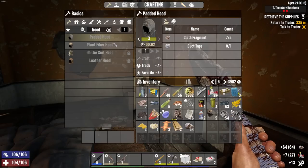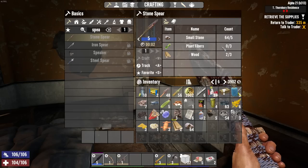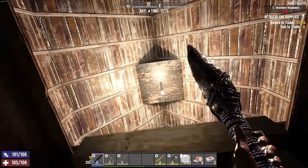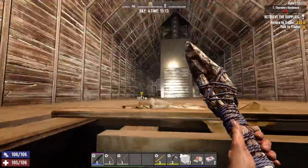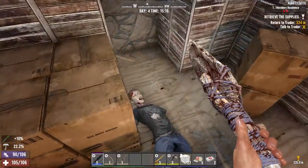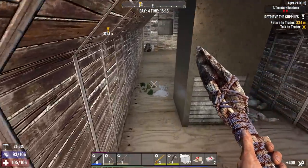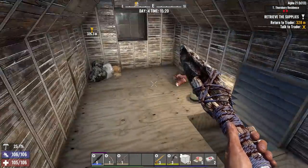Do I have enough random crap to make a spear? Nope, I need more plant fibers — I swear I just picked some. I need a little bit more wood anyway, no big deal. Was that you making all that noise? Sid again — we've definitely run into each other a lot lately. Stab you in the back of the head. Nobody else back there — I'm surprised honestly.